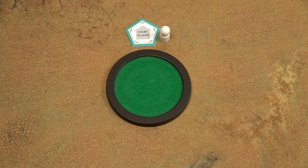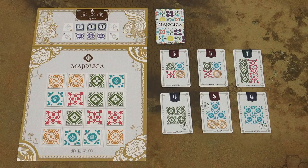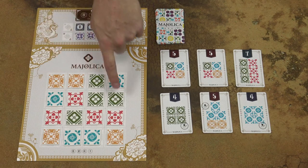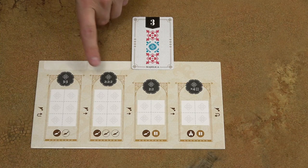The game is played in rounds. Each round, the starting player goes first and then all other players in the clockwise direction. On your turn, you will select tiles from the game board, place them on your player board and run the workshops.